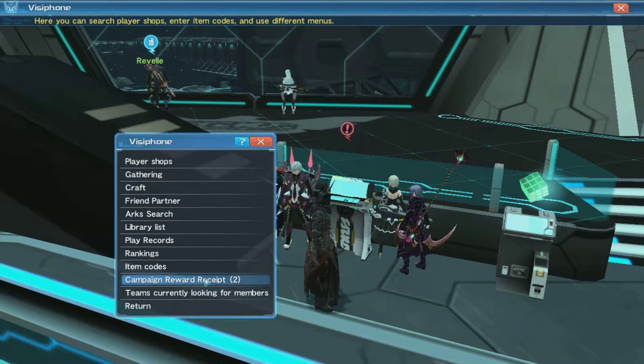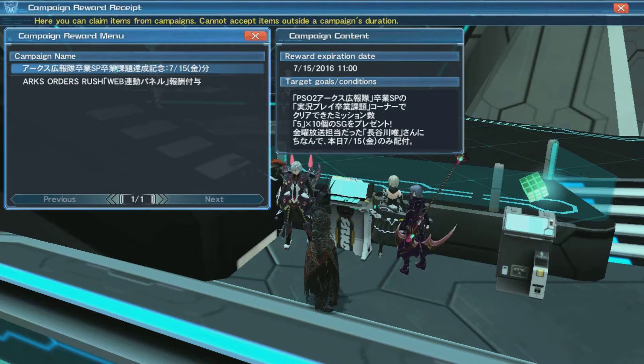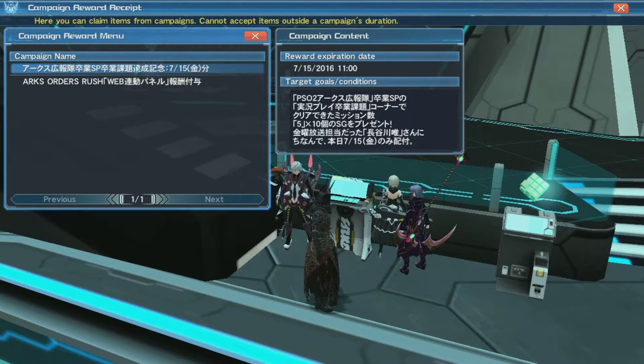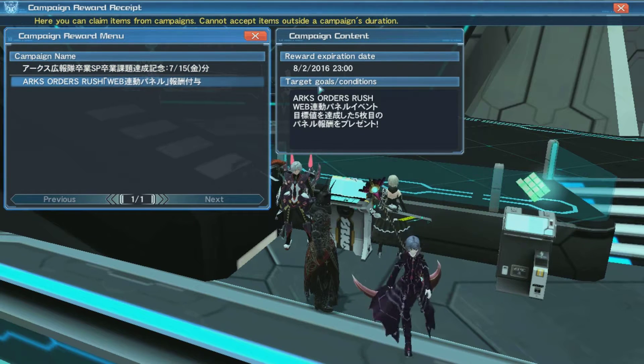Or maybe if you said a secret phrase that allows you to get a lobby action, you need to make sure you come over here and check the campaign reward receipt. Click on it because Sega has free stuff. This free stuff will expire — as you can see on the right it states when it expires.